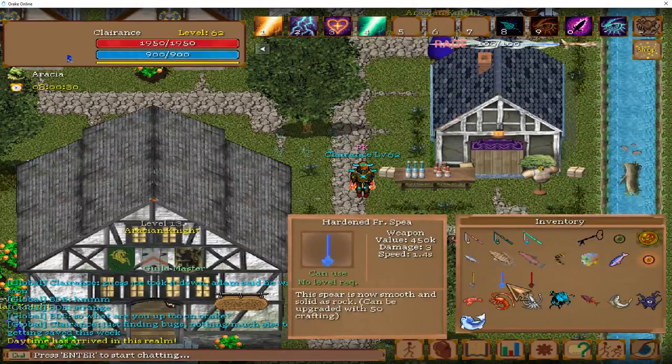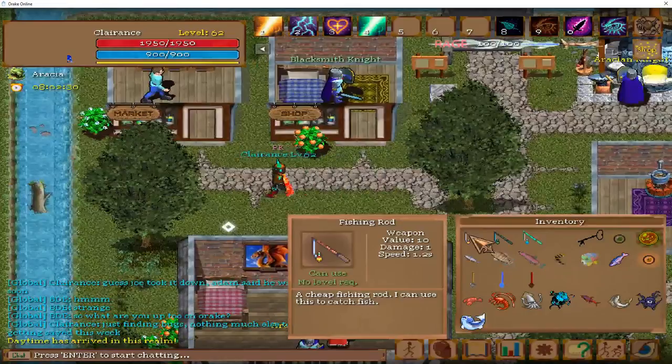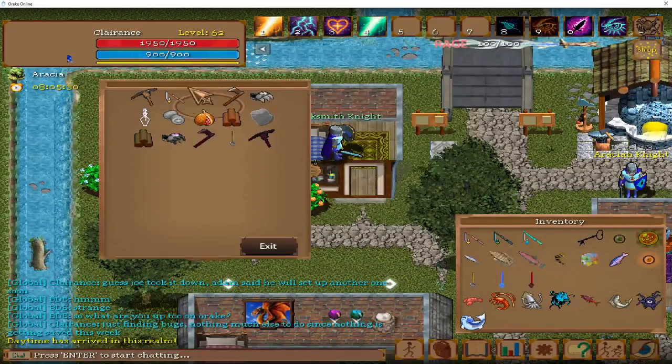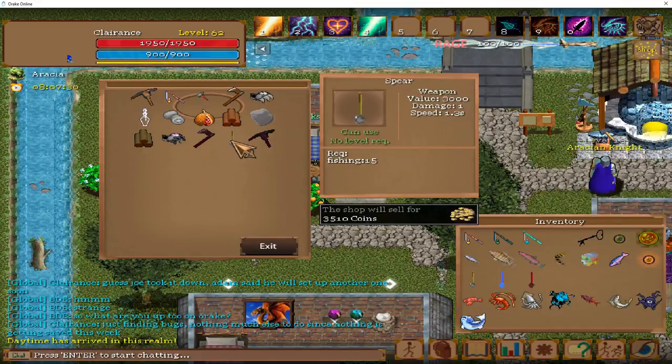We have the rods and the spears. To get the basic fishing rod and basic spear, we will be talking to Mark in the hometown of Arisia. 50 gold for the fishing rod, and once you hit level 15, you can buy the spear for 3,500 gold.